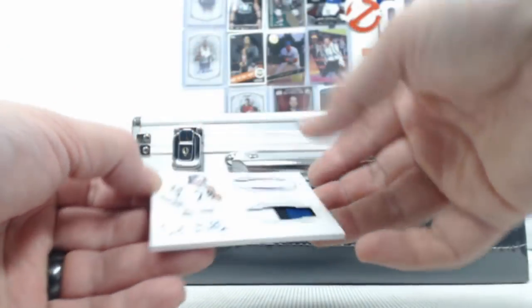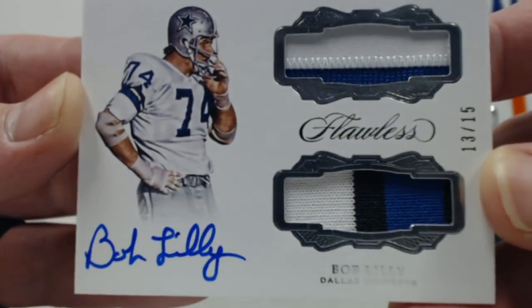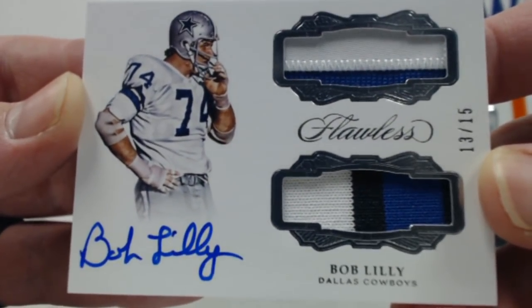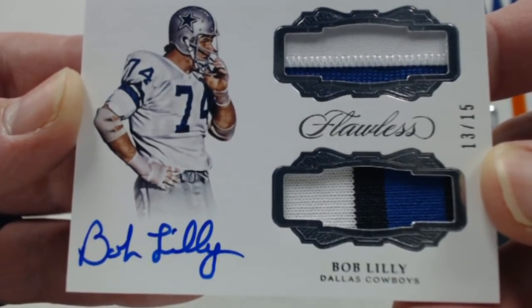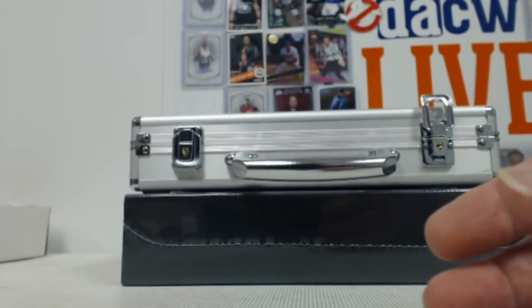Old school love. How about a Bob Lilly, on-card auto — take a look at those patches. That's out of fifteen; thirteen of fifteen, two-color patch on top, three-color patch on the bottom. Very nice — NFC East.